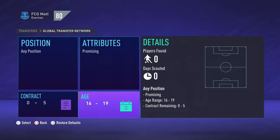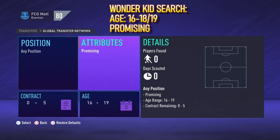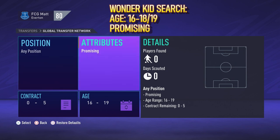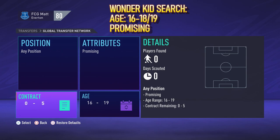But as pointed out in a video last week, contract expiry players in FIFA 21 are extremely rare. So the main reason that I do use the scout instructions is to search for wonder kids. And the way you would do that is by searching for any position, the contract length doesn't really matter, attributes need to stay promising, and the age range between 16 and 19.